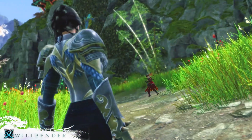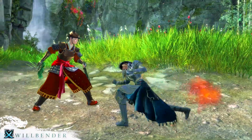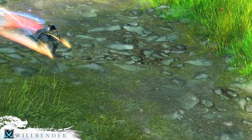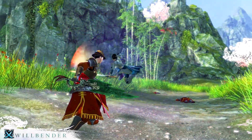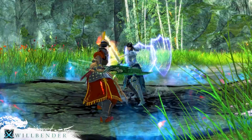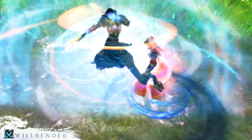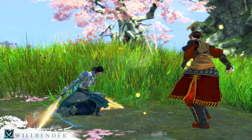Willbenders protect the Canthan throne with unflinching loyalty. They have no time to play at war. If a threat emerges, they'll strike it down before it has time to react. They take the fight to their targets, using rapid movement skills to navigate the battlefield. A Willbender's blade work is unmatched and wielding a sword in their offhand gives them extra opportunities for ruthless cuts.